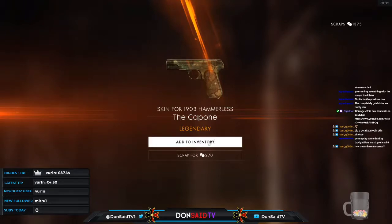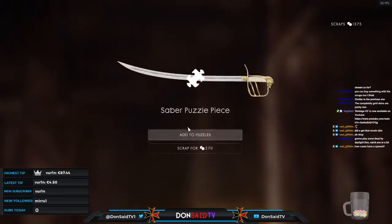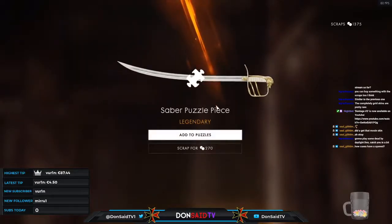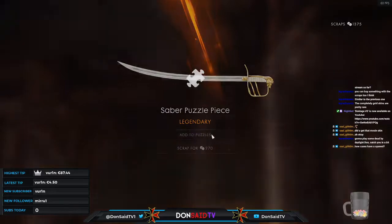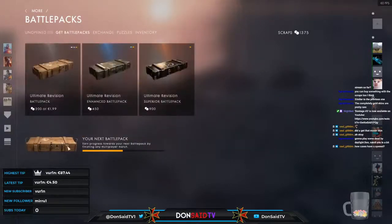Saber piece — nice! Really cool pickup to look forward to. We started out with 27 cases. The first case I opened was one you acquire from just playing the game, and I actually got a golden skin for a machine gun — I believe it's the M1918, I'll have to confirm the number but I'll showcase it later.